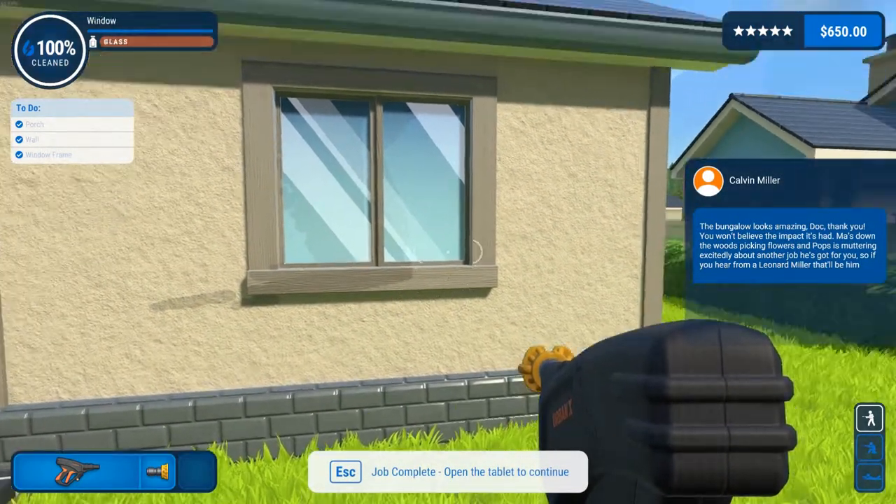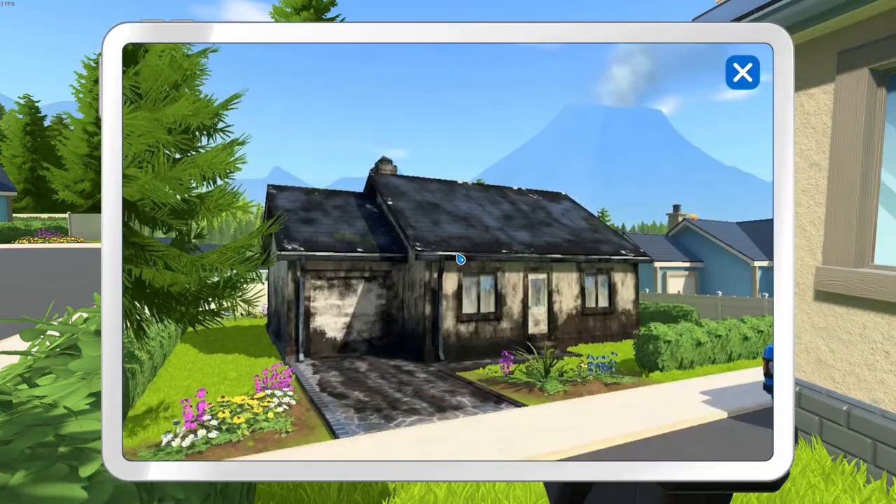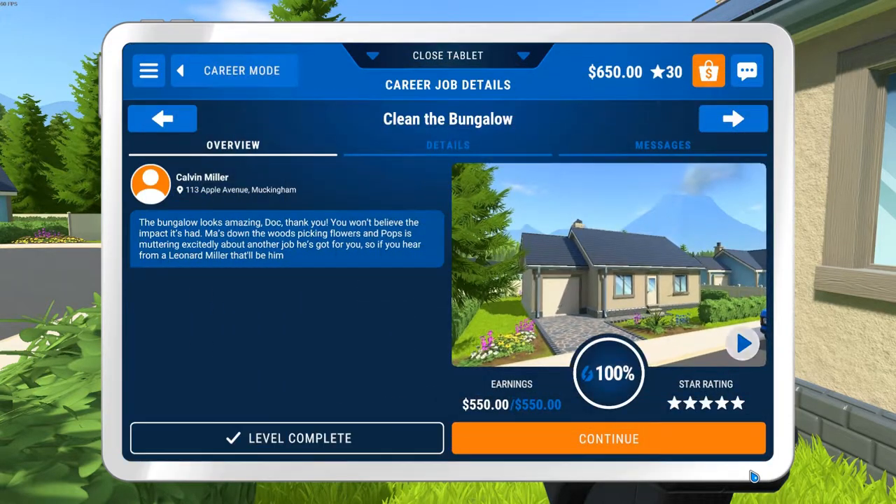Alright, let's hit escape. Okay, so that was a big job. But the new power washer definitely helped us. The bungalow looks amazing. 'Doc, thank you — you won't believe the impact it's had. Ma's down the woods picking flowers, and Pops is muttering excitedly about another job he's got for you. So if you hear from a Leonard Miller, that'll be him.' Nice — we'll get another job from him.